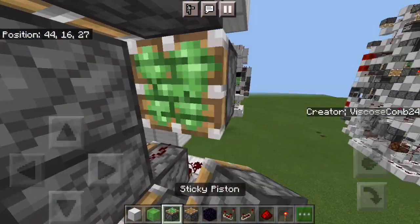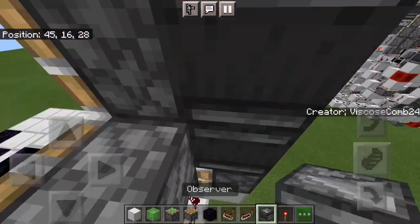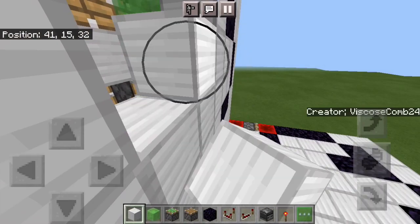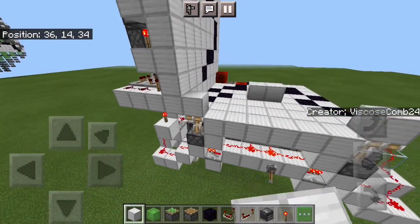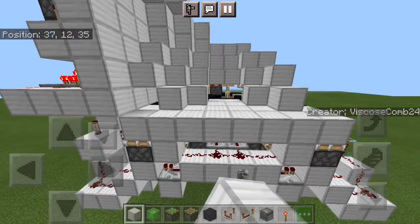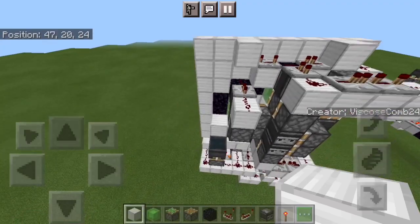Dust, and then two sticky pistons, two observers, and you can go in here, place that piston, and then fill in your wall. Believe it or not, when you flick your lever, you will see that your wall is all done — it all extends. Click it once more and it all retracts.